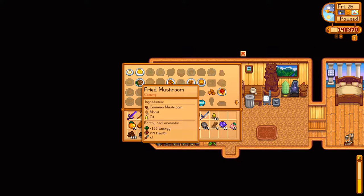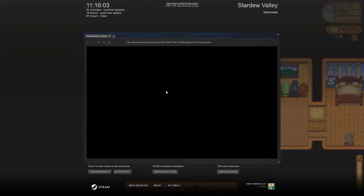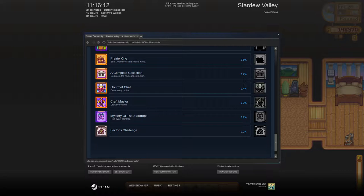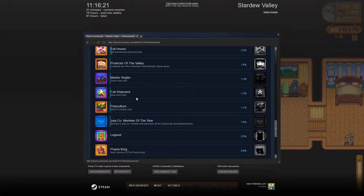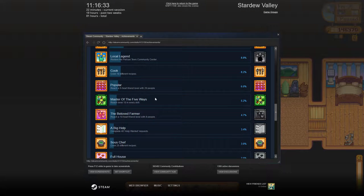We can make a lot of recipes, and I think cooking in general is going to be a bit of a priority for a while now. My goal for this playthrough, if you don't already know, is to try and get as many achievements as humanly possible. We have quite a few left. One of the main ones that's going to be difficult to get is Craftmaster, another is Gourmet Chef, and another is Complete Collection. Protector of the Valley is reasonably difficult, but not on the same level as those three.